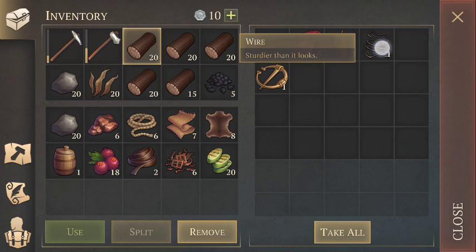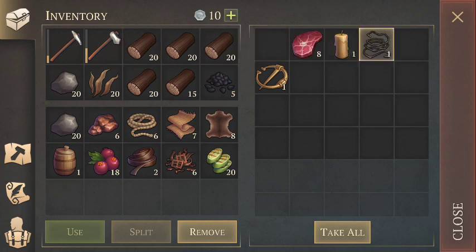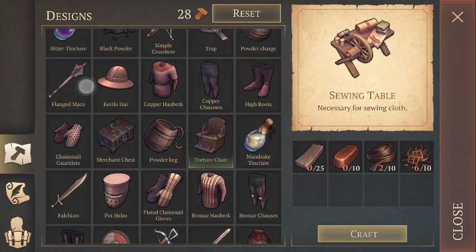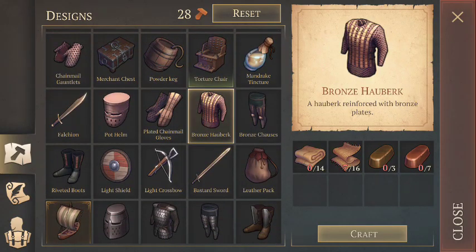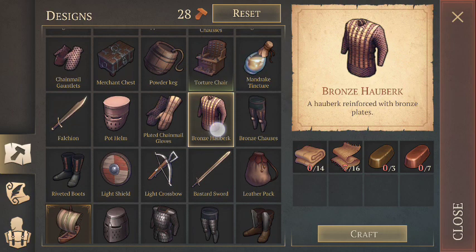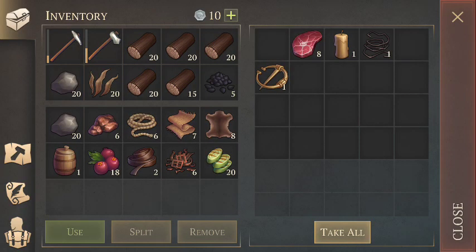Wire is similar to candles in that it's a trade item, but it's a great one — 20 wire, a full stack, lets you trade for the tier 4 armor chest piece, the Bronze Hauberk, which has a lot of armor on it. I already have about half a chest of wire, which is pretty nice. Definitely pick wire up whenever you see it.